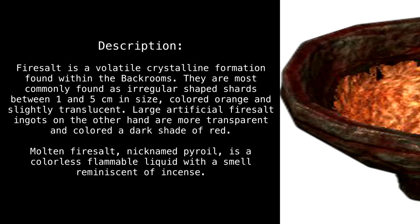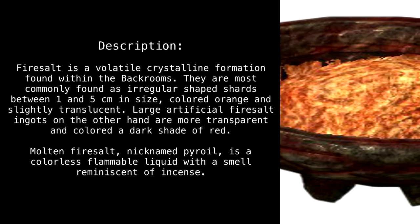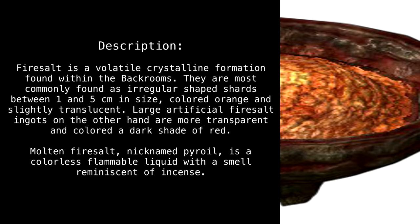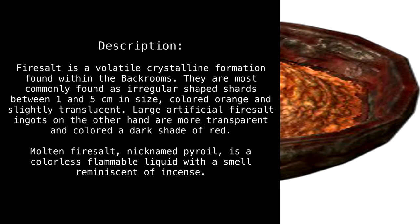Description. Firesalt is a volatile crystalline formation found within the backrooms. They are most commonly found as irregular-shaped shards between 1 and 5 centimeters in size, colored orange and slightly translucent. Large artificial firesalt ingots, on the other hand, are more transparent and colored a dark shade of red.